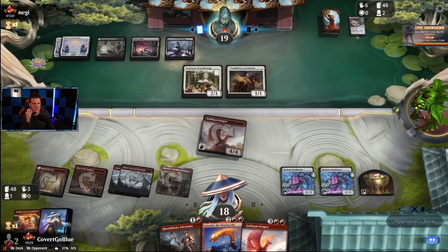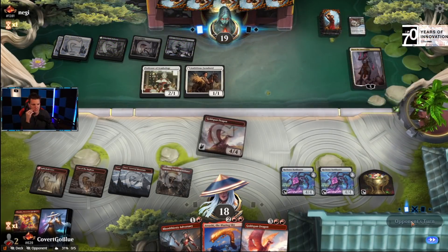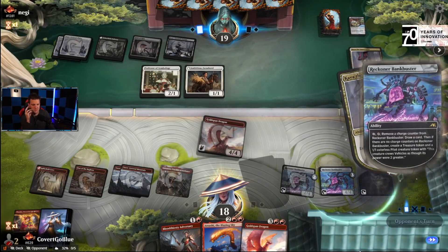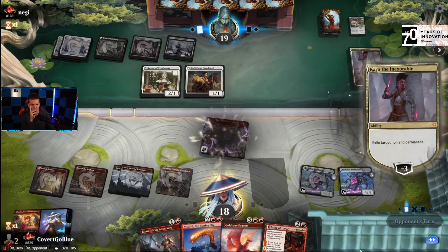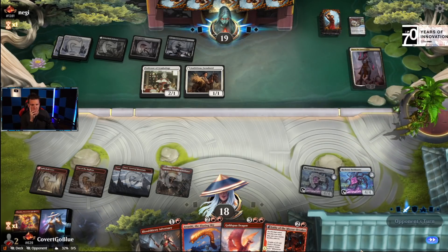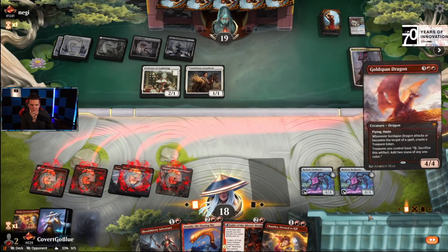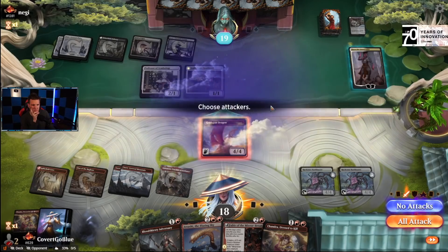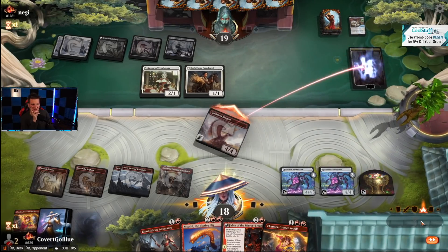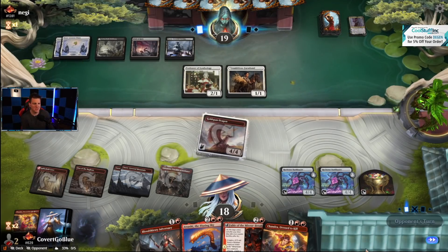We still need a spell for this Adversary — I can't remember going this long without drawing removal before. They're holding back to defend Kaya because I have a Den. Over the top — Chandra could have also gotten the job done, but the mana and just the push from this dragon I think is the best.